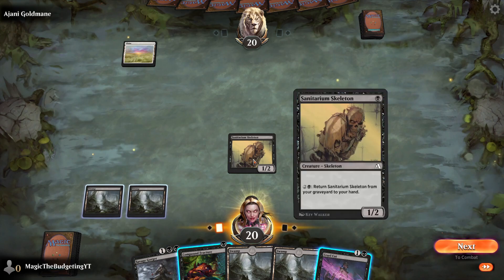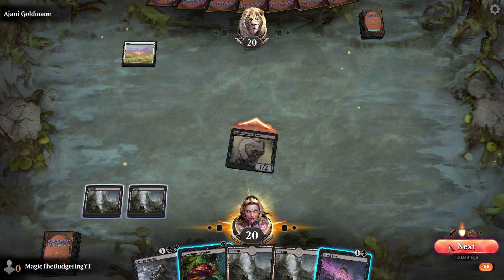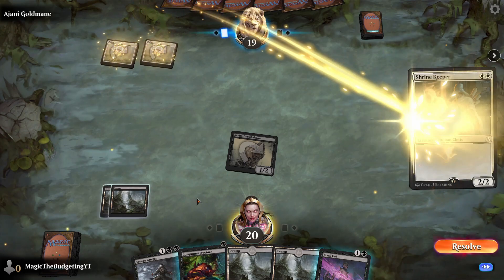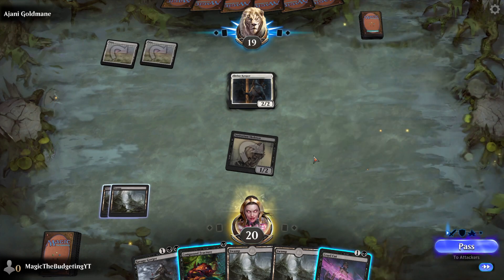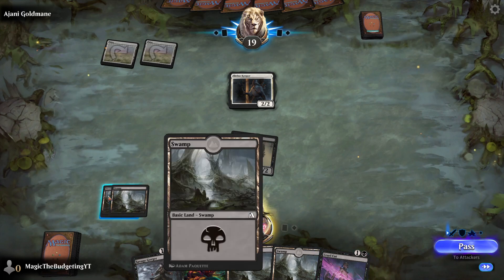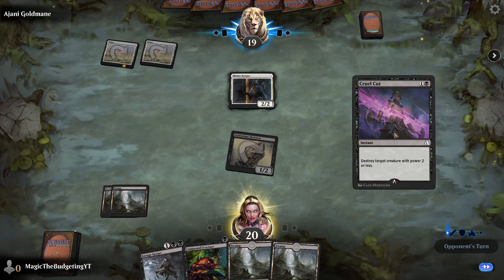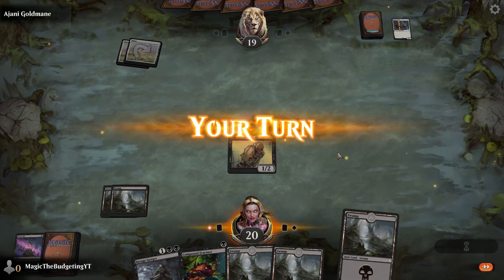We really have nothing else to do here — there's nothing on the board. We'll go ahead and attack with our Skeleton. These are instants — we could play them, but nothing to use them on. Here is where things get interesting: we've got a creature on the board, instants in hand, and leftover mana. Sometimes you want to leave up mana when you have instants or flash cards in hand. We can play it on their turn — destroy the target creature, leaving us with an open field. You'll see when we get to our turn why that's so important.